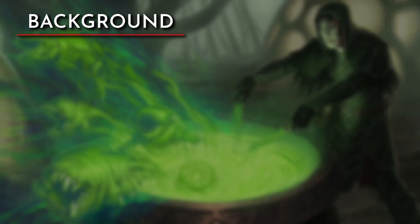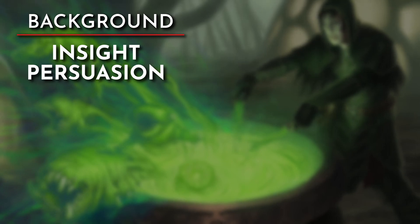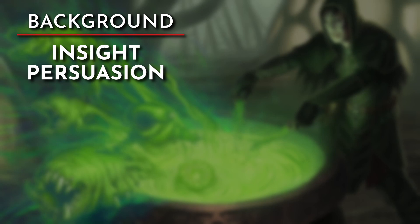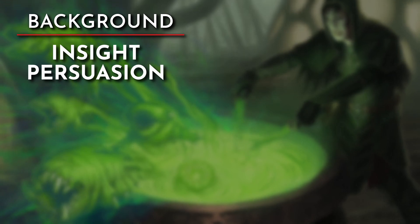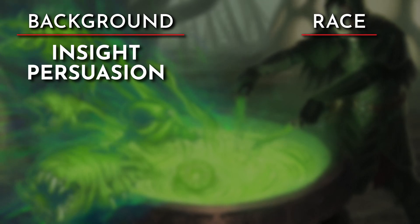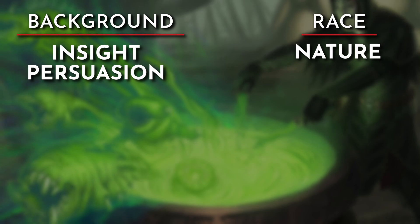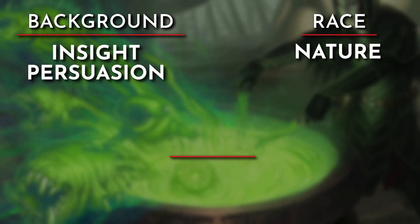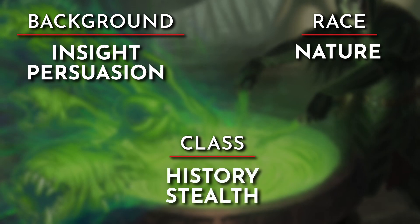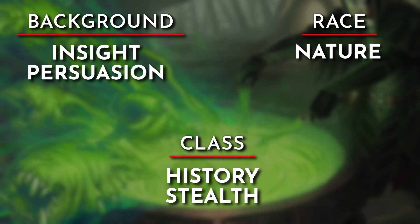Taking a look at our skills: the Guild Artisan background gives us proficiency in insight and persuasion. Insight could reflect our ability to clue in on another creature's emotions, stemming from our study of the life cycle. Persuasion ties to our empathy for the living. The Warforged race lets us choose a skill of our choice; re-flavored as a treefolk, I went with nature, reflecting our studies at Witherbloom College and our natural connection to it. As a first-level monk, I chose history and stealth — history reflecting our studies at Strixhaven, and stealth representing our natural camouflage.